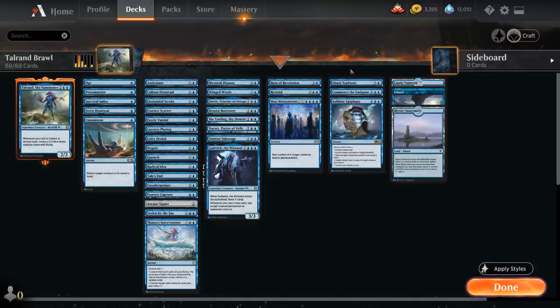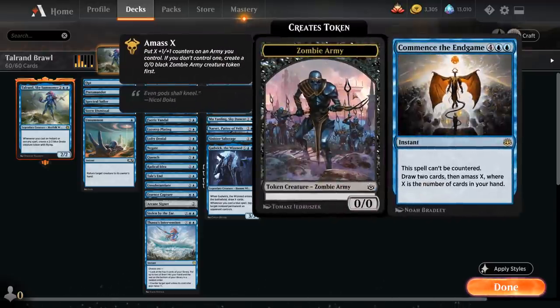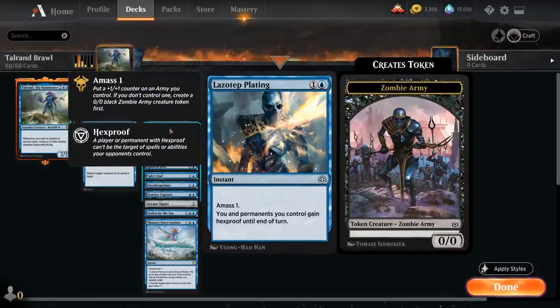Moving up the curve we've got Shark Typhoon — usually going to cycle this to make an X/X shark token at instant speed. Then we have Commence the Endgame, a 6-mana instant that cannot be countered, and then we get to draw 2 and Amass X, where X is the number of cards in hand. It also plays nicely with the other Amass cards in the deck, as we can potentially add more tokens onto an existing zombie token from Callous Dismissal or Lazotap Plating.